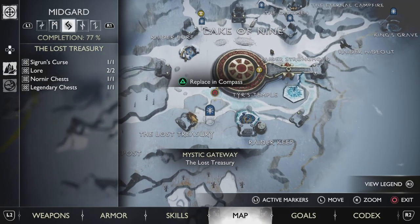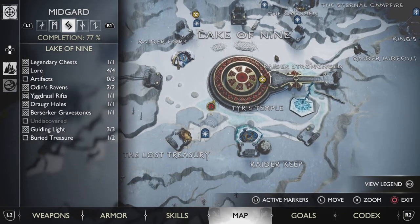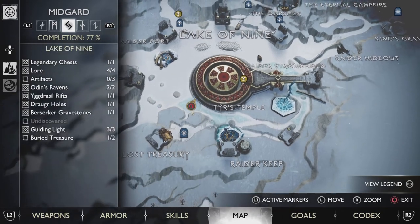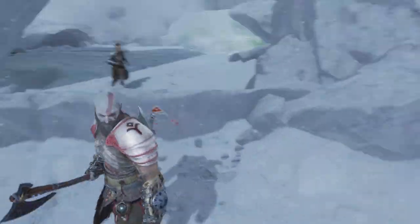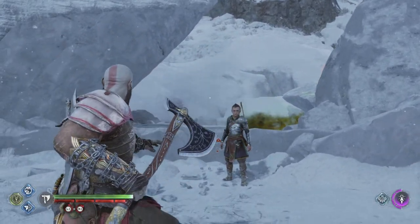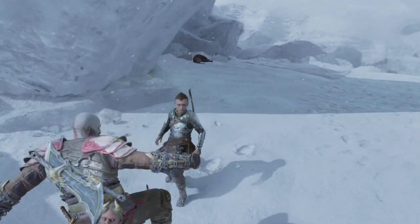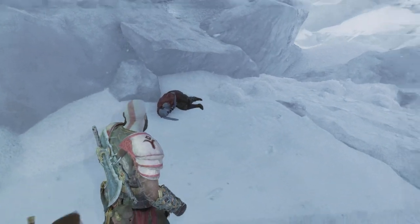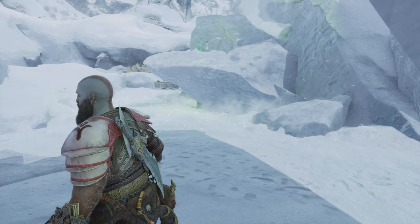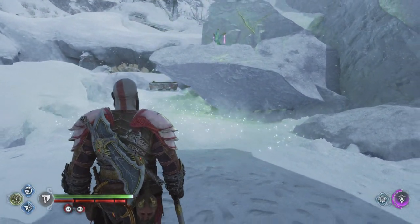You can find the relic in Midgard next to T.S. Temple and it's going to be hidden behind a wall. To break the wall, it's going to require a tool — I don't want to spoil anything in case you haven't been there yet. But this is where the wall will be normally. You break it and there you can see a corpse. The heirloom is going to be next to that corpse, so you are 100% sure you are at the right place.